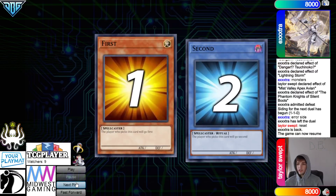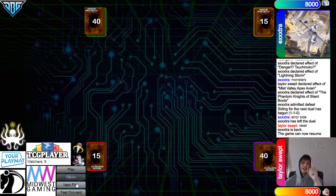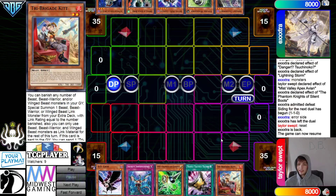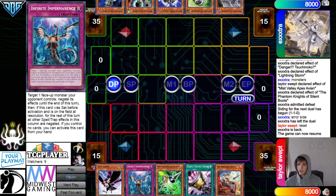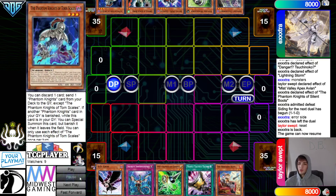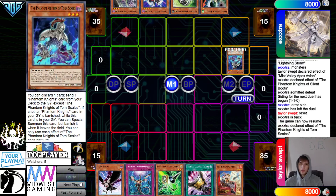Moving on to Game 3. Now we're going to see Phantom Knights — they decide to go first. Opening hands: DD Crow, Imperm, Gamma, Talons, Kit — wow, four going-second cards plus Kit. And they have Snake, Wielders, Celestial, Droll, and Torn Scales. You can't complain about this hand, though you did draw one card you don't want. But that happens when you play the bricks.